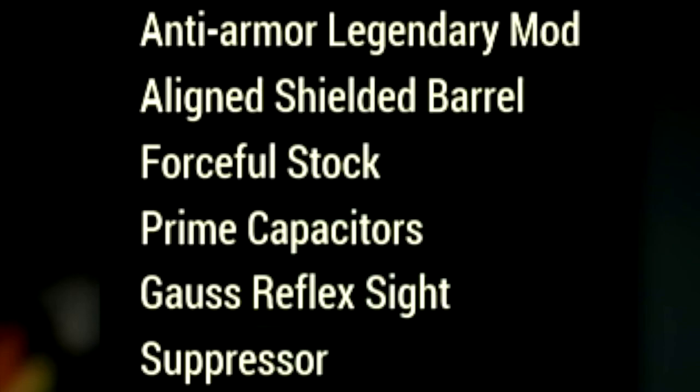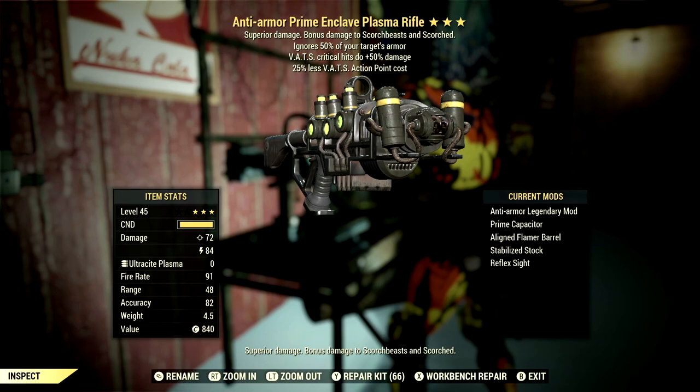Over in the mods, we're using the Line Shielded Barrel, Forceful Stock, Prime Capacitors, Gauss Reflect Sights, Suppressor, and the Night Terror Paint.